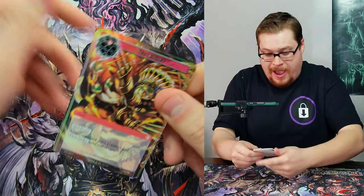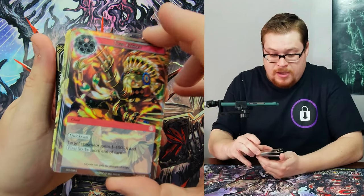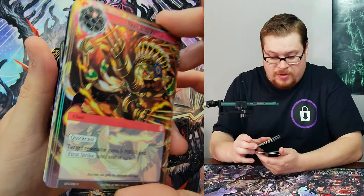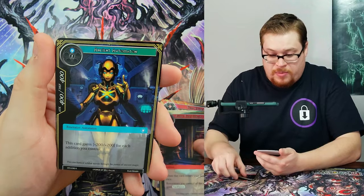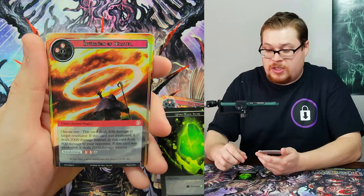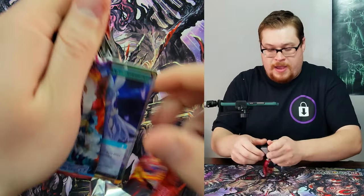Next pack — we've got a Tiger Charge on the front, cool looking foil, but all her artwork is so blended it's hard to tell what's really going on. Ancient Automaton, Wind Magic Stone, and Invitation of Disaster.